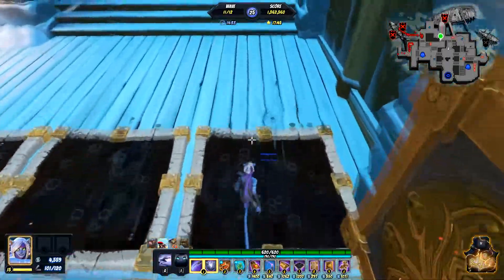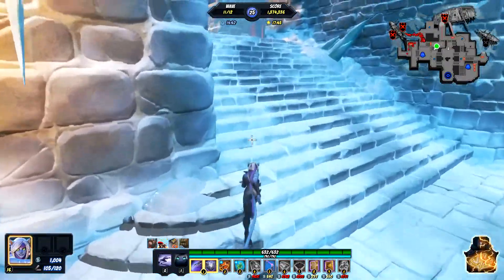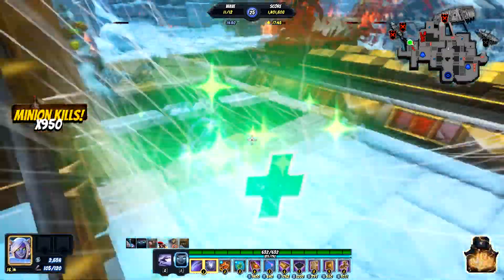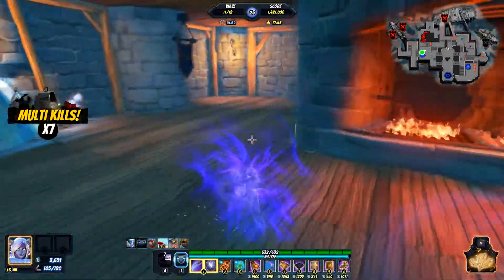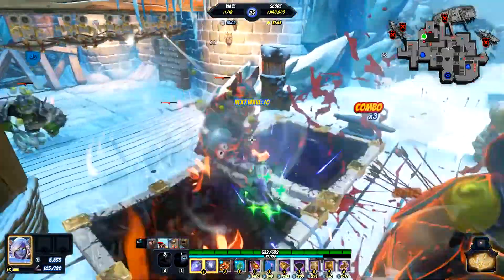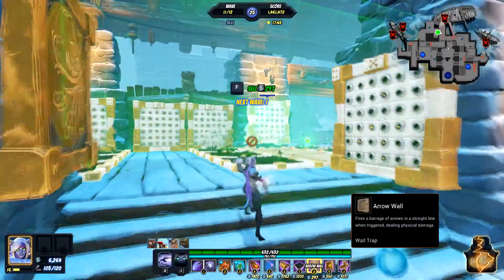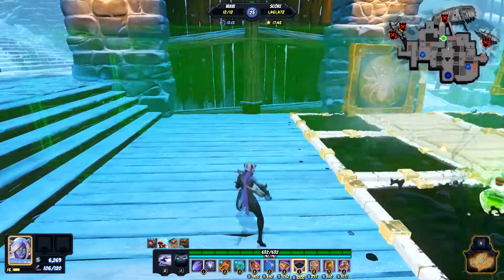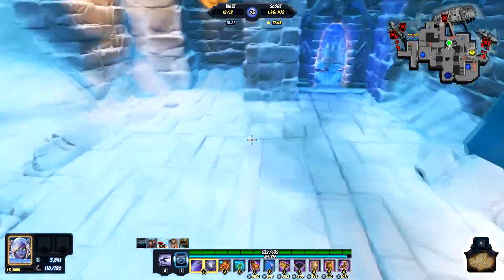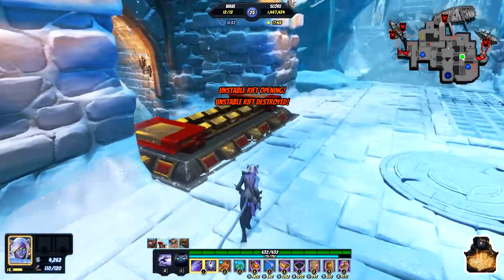Before, they were coming around this corner being slowed and then barely getting hit by anything. Now there are more ballistas. Let's try to get a nice multi-kill over here. An unstable rift is opening — it must be destroyed. Definitely will be. And our heroes destroyed the unstable rift!